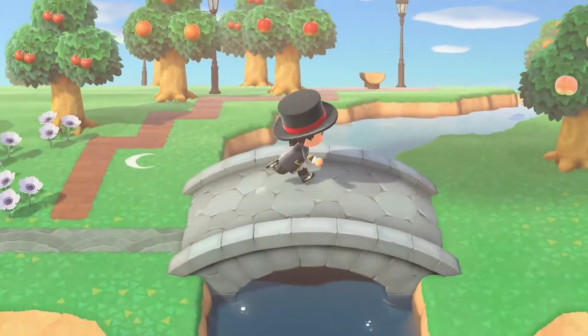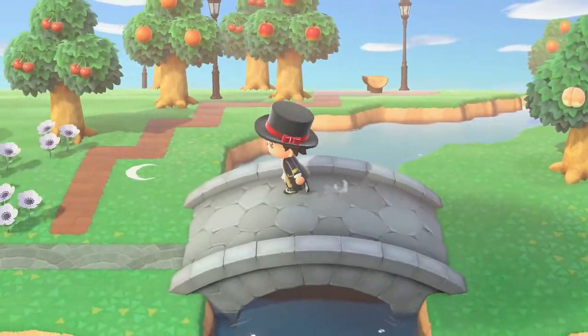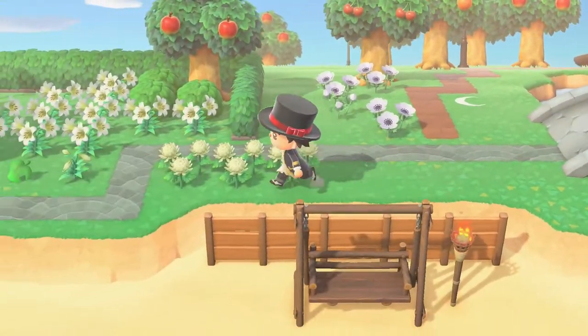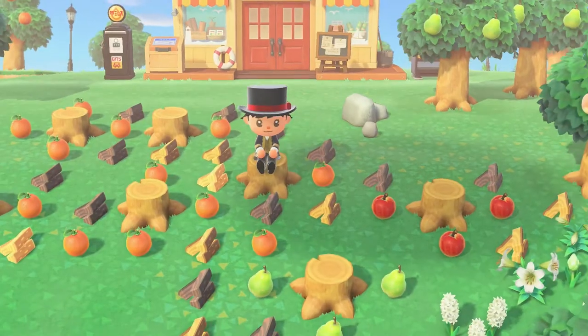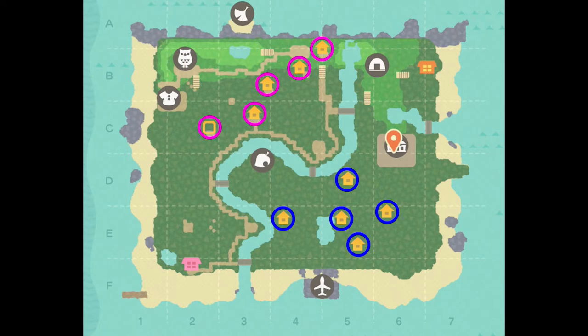Obviously this isn't as good as having a whole island to yourself, but it is charming in its own way. Now my girlfriend's island is like a little neighboring village across the water. We also shared all the resources down the middle — each side gets five villagers and one shop each.